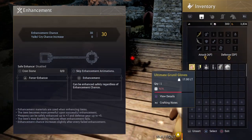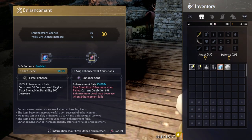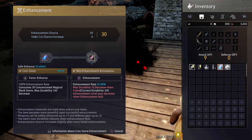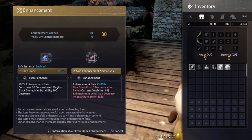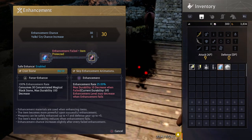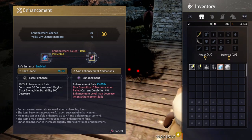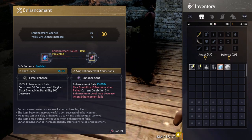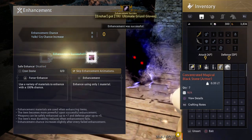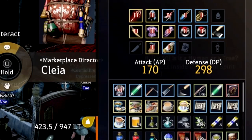Before this clip I had bought a costume off the marketplace — I sniped it earlier — and extracted it. Here I am smashing my Grunil gloves, my DUO gloves, on the sturdy stack while utilizing Crons. Make sure you're clicking the Cron each time you go, or the Cron will deactivate and you will be salty if you downgrade. It took me six tries to get these DUO gloves to TRI, which is a little higher than normal — my other two pieces of Grunil I actually one-tapped to TRI.